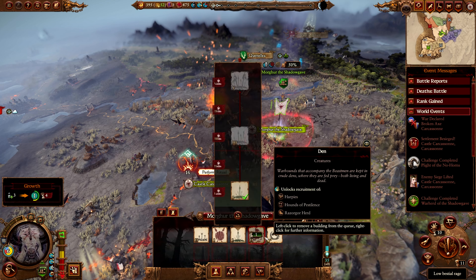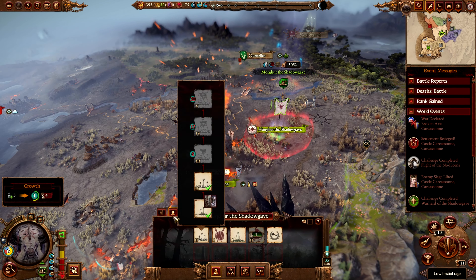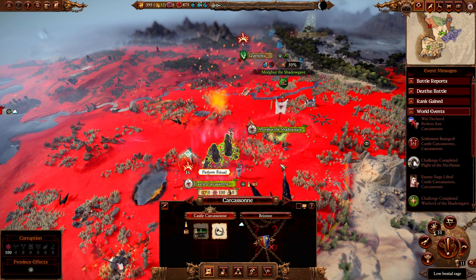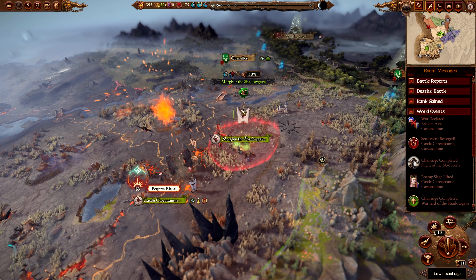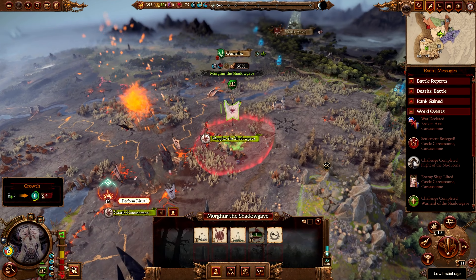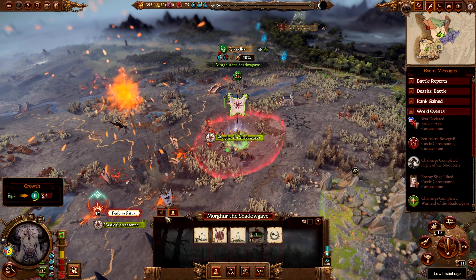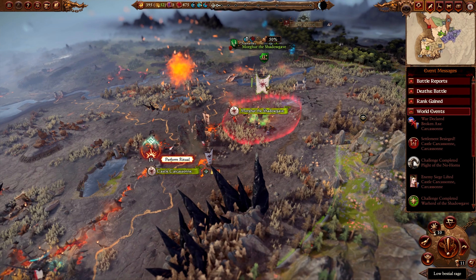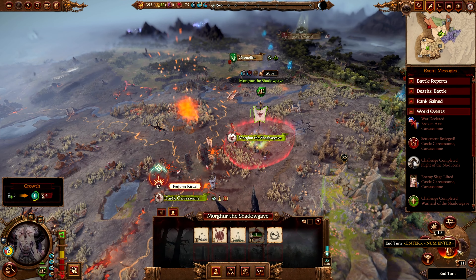Last time we built a building so we can get some Razor Gorge and some Un-Gorge. Our Hearthstone's about to be finished so we can recruit Gorge next turn as well. We are beating the crap out of our army to make sure they have a little rage in them, make them nice and angry. So let's end the turn and get ready to go.